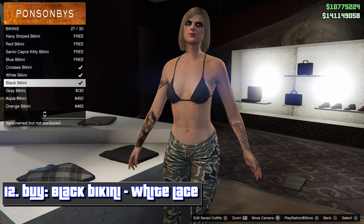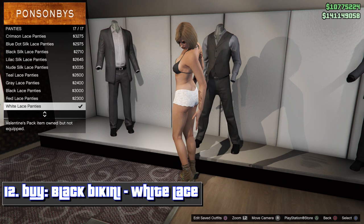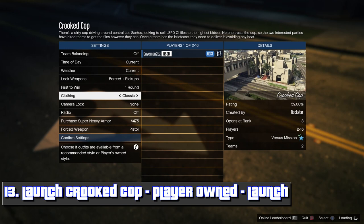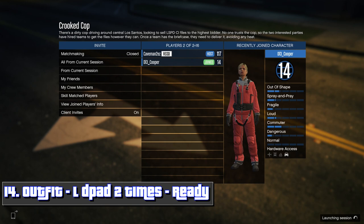Equip the black bikini and buy the white lace. From here, you want to launch a crooked cop mission — it's right here. Then set your clothing to player owned and launch the mission.